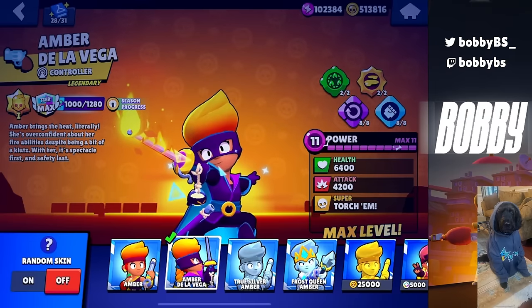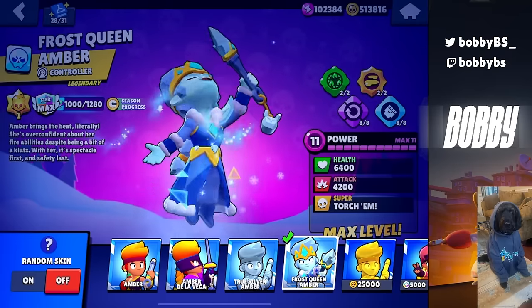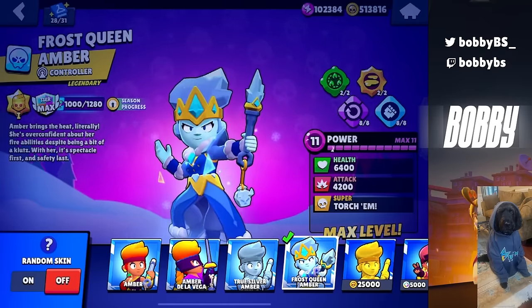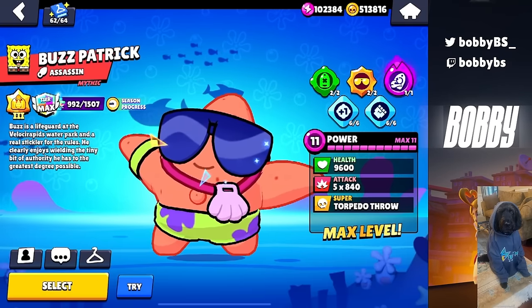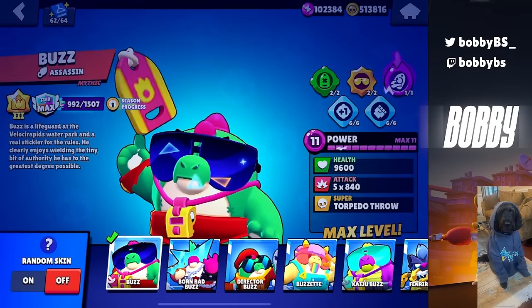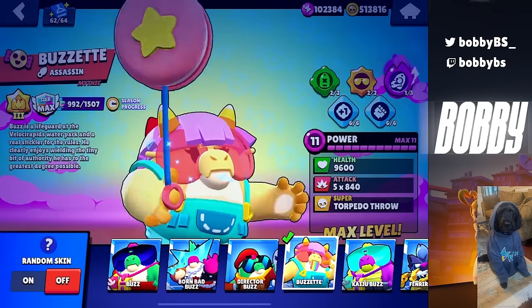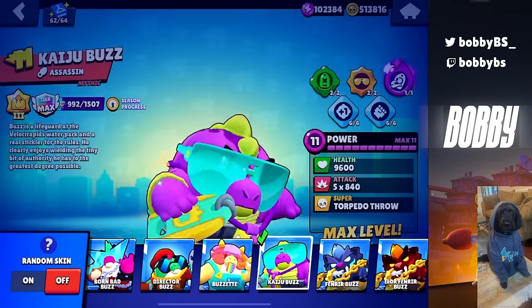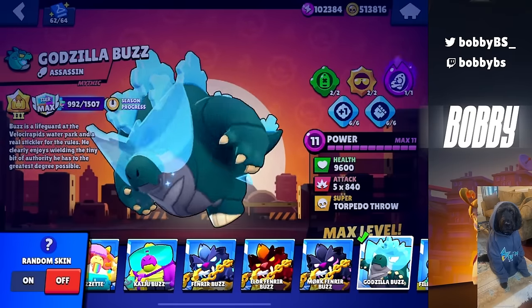For Amber, I think Amber de la Vega is a great skin. But at the same time, if you want some good aura, Frost Queen Amber is also insane. Patrick Star Buzz — I mean, how could you even complain? Patrick Star Buzz is one of the best skins of all time. Personally, I used to run No Skin Buzz because I think No Skin Buzz is a lot better than Born Bad, Buzzette, Director, or Kaiju Buzz. All four of these Buzz skins are definitely also completely valid, but nothing comes close to Patrick Star Buzz.